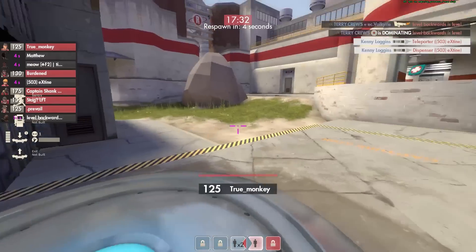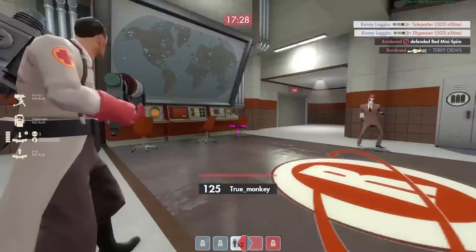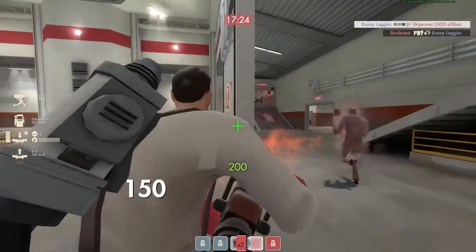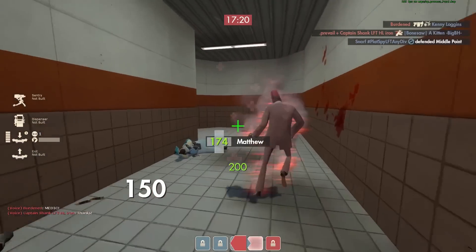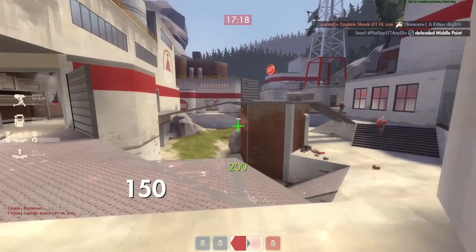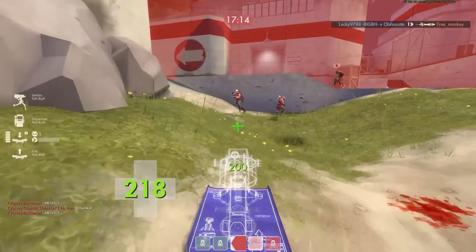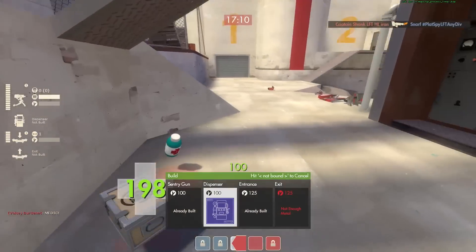TrueMonkey was asking in comms, 'Should I go for the back cap? Should I get on the cap?' We're like, yeah, why not? They didn't really have a whole lot of players up then either. He gets a lot of progress on that back cap and players actually have to go back to deal with it. There's nobody on Spire now and we have good spawns, so we're going to use that momentum to at least retake this territory.